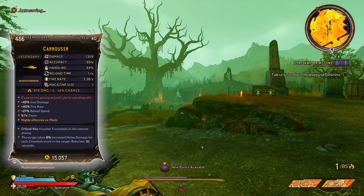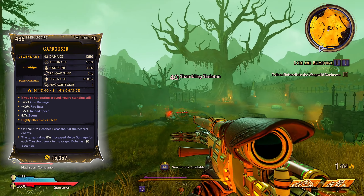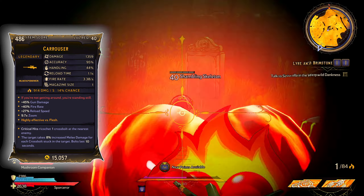As for the unique abilities of this weapon, upon hitting a critical hit it will ricochet one cross bolt at the nearest enemy. For each cross bolt stuck in an enemy...